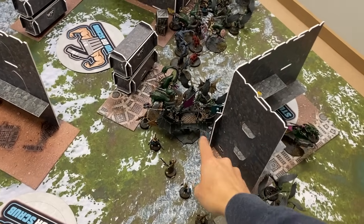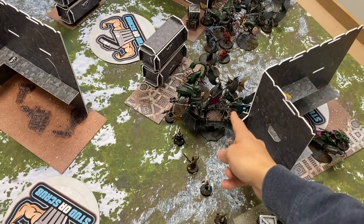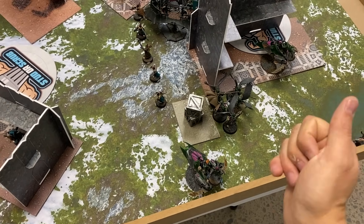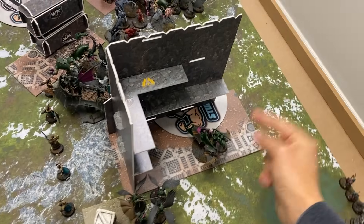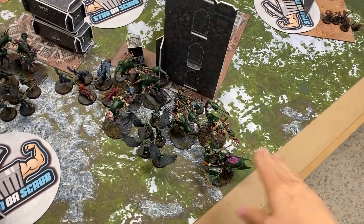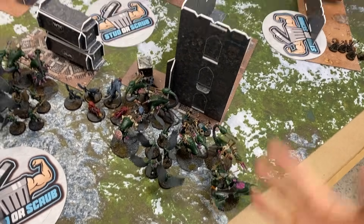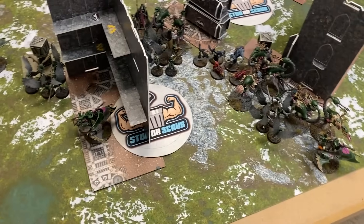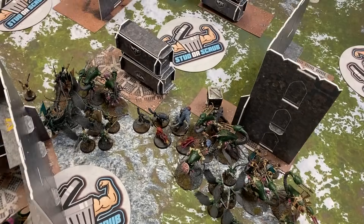You're keeping plenty of reserves ready to check the flow of the game. I split my Kabalites weirdly this game — two units of five with a Blaster, Darklance, and Phantasm Grenade Launcher, one with Phantasm Grenade Launcher, Splinter Cannon and Shredder, one Venom with all the guns: Darklance, Blaster, Shredder, Splinter Cannon, Phantasm Grenade Launcher. Five Kabalites with no upgrades in Strategic Reserve, just for that tacticalness.